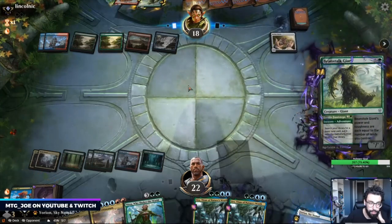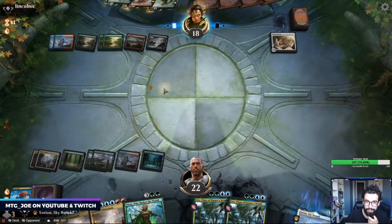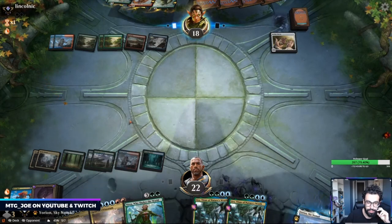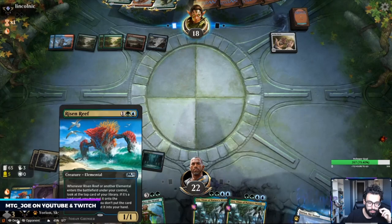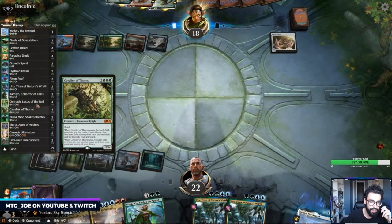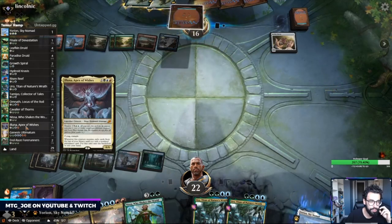This matchup is a race of who can ramp harder. They too are at seven lands. But when you hit things like Risen Reef, Omnath, Cavalier, you deal a bunch of damage to them. Aluna is also an elemental so it triggers off that.